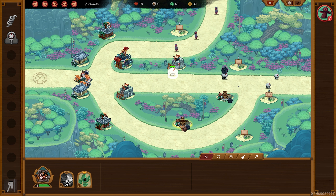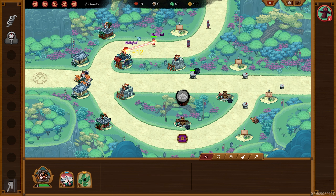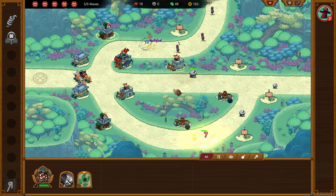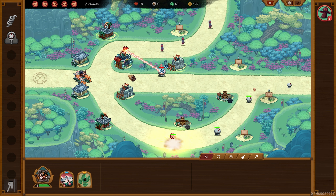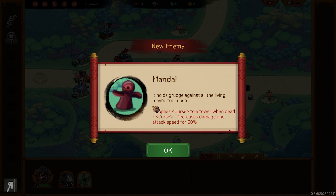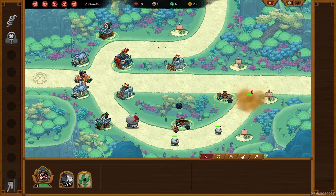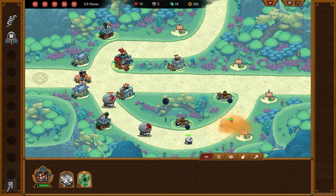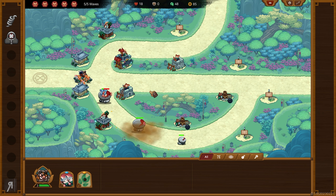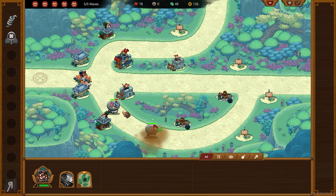It heals 100% of ally HP in range and deals 100 magic damage to the enemy. You can also upgrade it even further — I'm going to go for Breath of Phoenix. Then we can get another cannon tower here. So far the phoenix tower is just murdering everything in sight because of those upgrades. One enemy holds a grudge against all the living — applies a curse to a tower when dead, decreasing damage and attack speed by 50%.